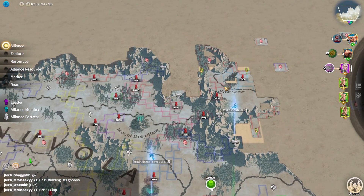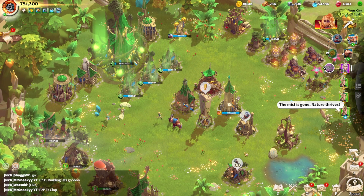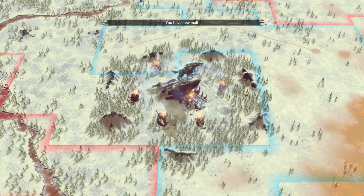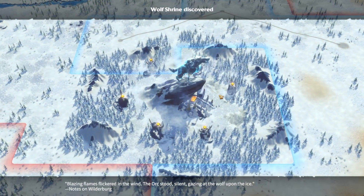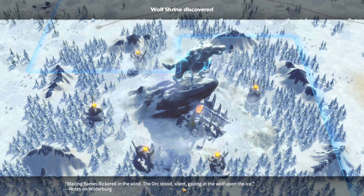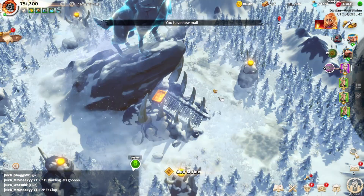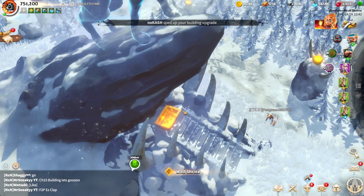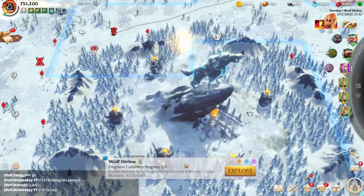This is what we're going to be doing today, this is what I'm going to be grinding on video so you can see that I do it, and this is what you guys need to be doing too. So we found a new wonder — let's go and look at that. The wolf shrine: blazing flames flickered in the wind, and the orcs stood silent gazing at a wolf upon the ice. That does look beautiful — you can see even all the way into this little bit of fire that's there. What a beautiful monument, or world shrine.